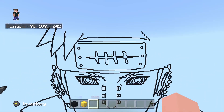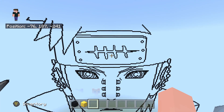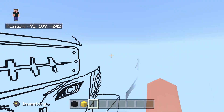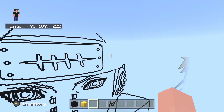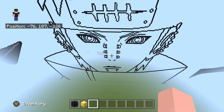Hello there, welcome back to another micro epic tutorial build on Pain from the Root of Shiverton. In today's part, Part 12, we're going to be finishing off the rest of the outline — it's going to be quite short. We're finishing off the hair and the headband, and in the next part we'll finally be moving on to coloring in the build.